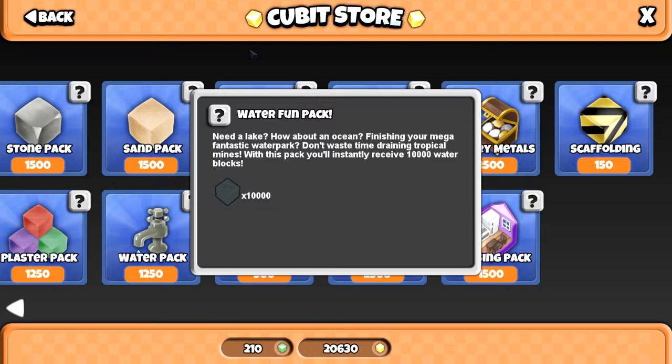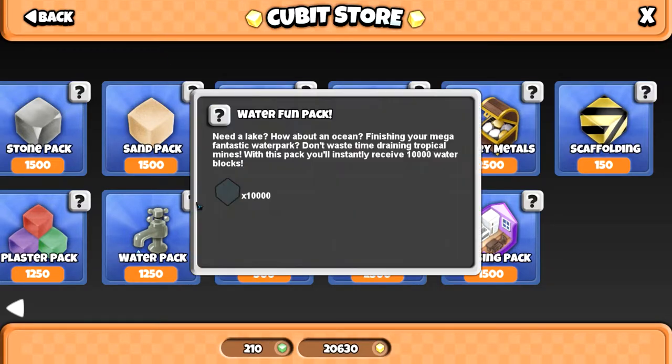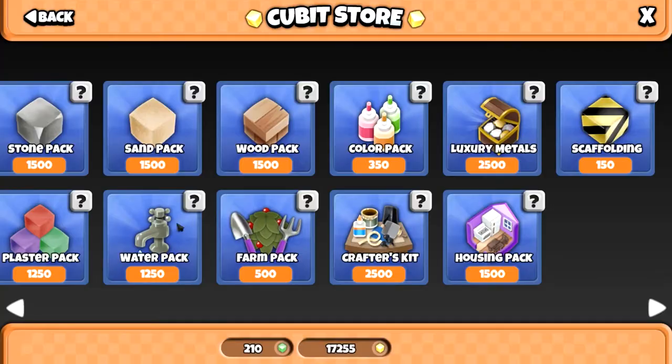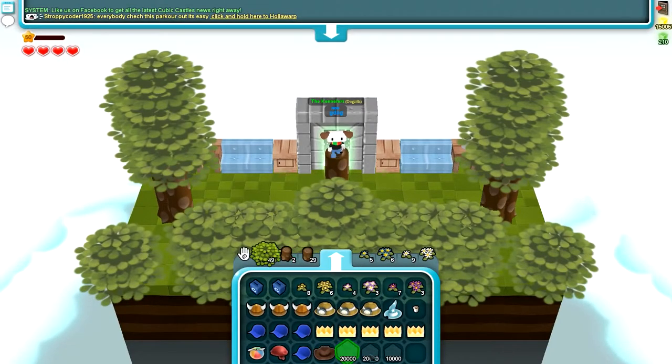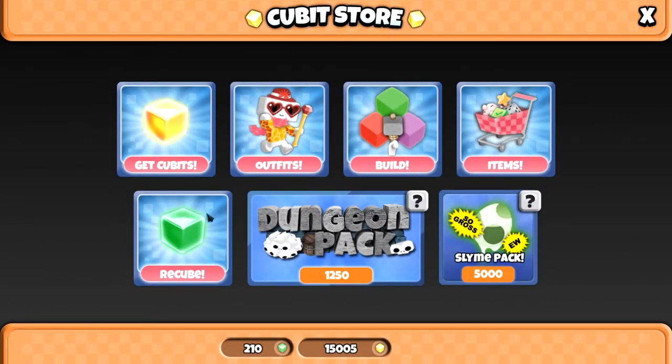The water pack - oh my god, this is my favourite. 10,000 water for 1,250 cubits - that's insane! Water goes maybe 20 for one cubit, but I usually buy it at 8 to 10 water per cubit. So that's definitely great value. I'm going to buy some of those right now because I want to never have to worry about water ever again. Awesome.